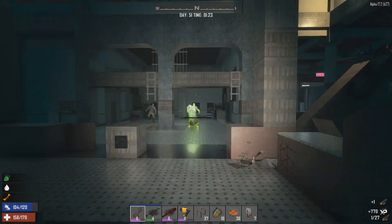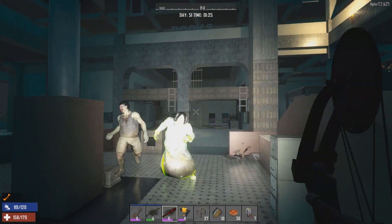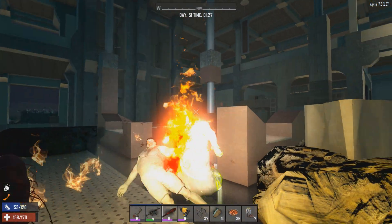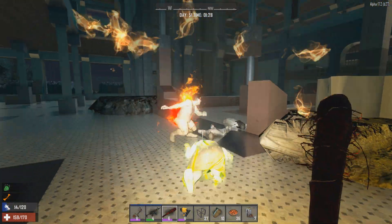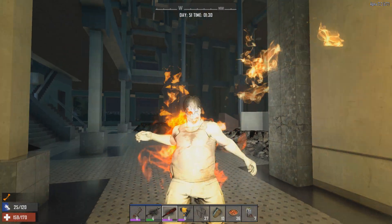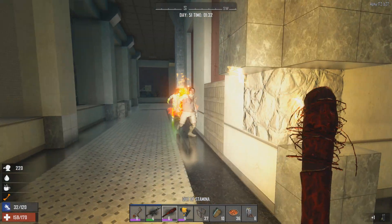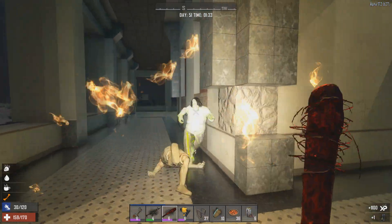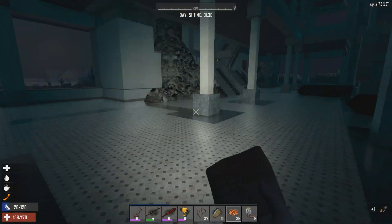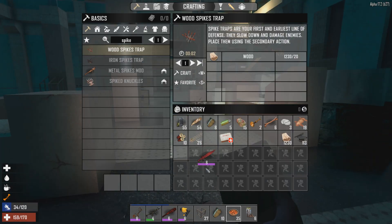Maybe that's only if it's a headshot. She's called in a radiated big mama. Hopefully these are the only two zombies to deal with here. Short on stamina and I've got a sprained leg, so that doesn't help - just drink some coffee real quick. There we go, you're done! Beautiful - I love it when the heads explode, saves me so much time trying to take out those radiators.